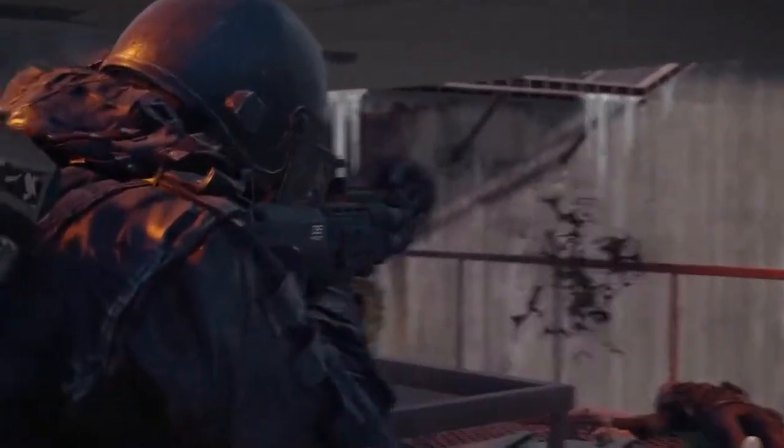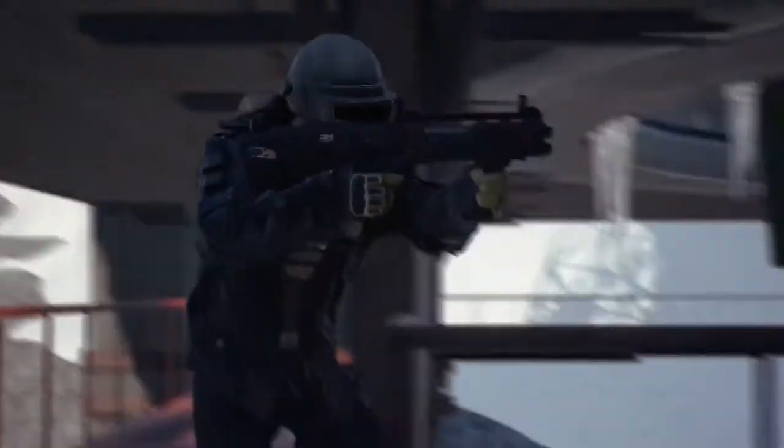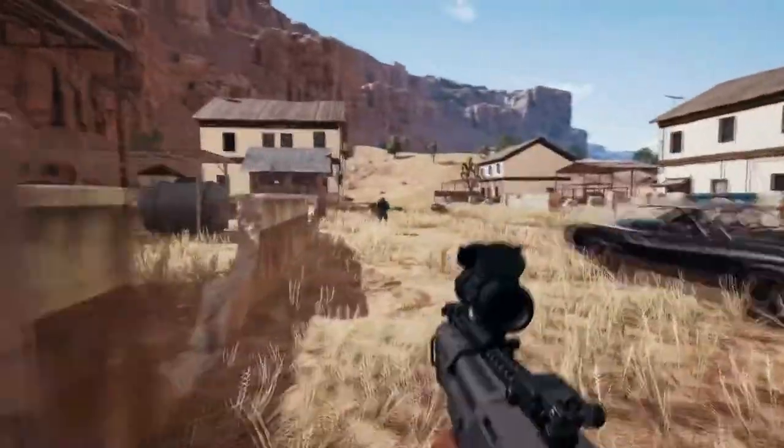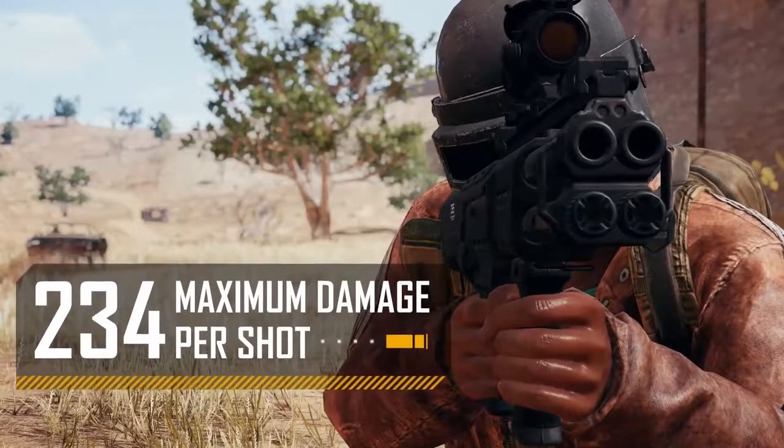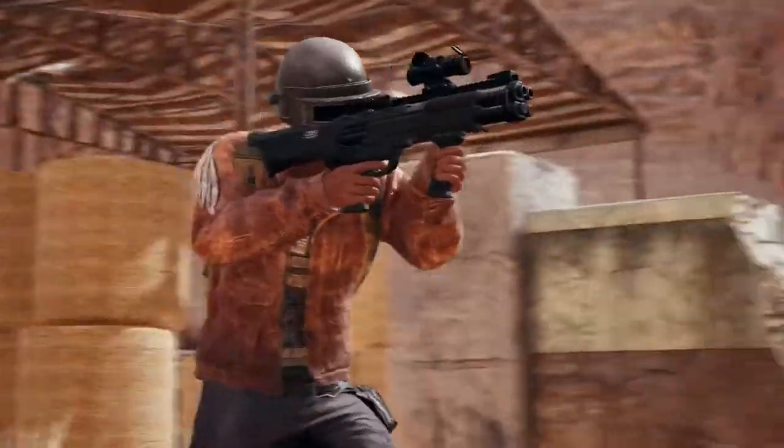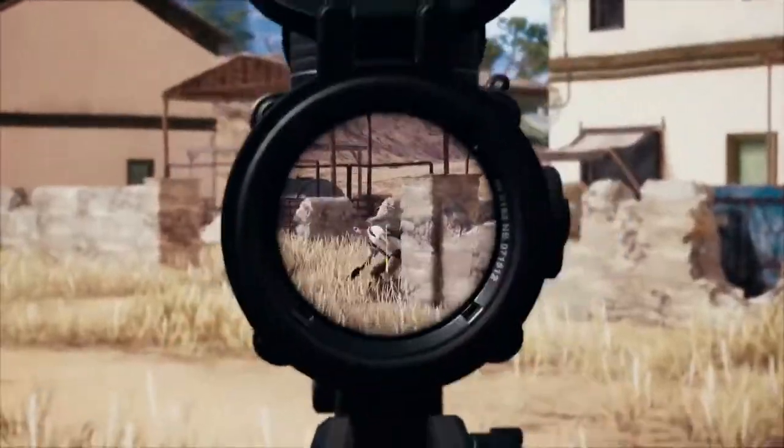Keep it loaded and at the ready for close quarters combat situations you want to end quickly and efficiently. Enemies that find their way into your sights will be greeted with up to 234 damage per shot, depending on how many pellets hit. And at around 2 shots per second, they'll be wishing they kept their distance.